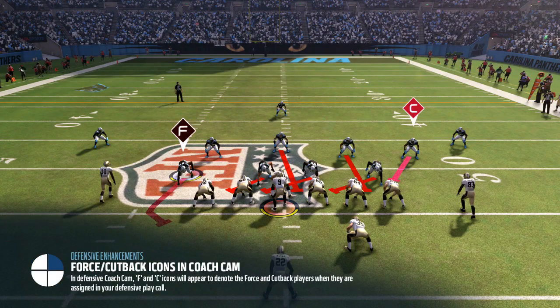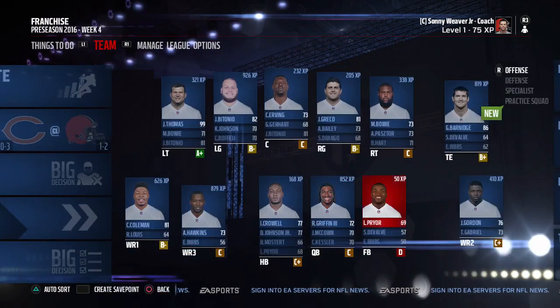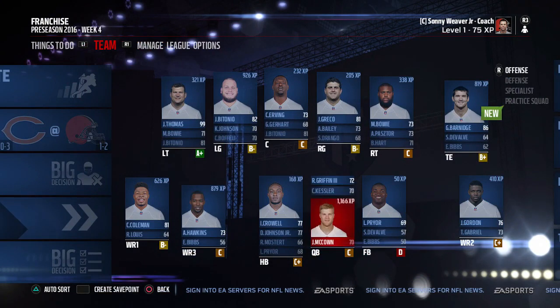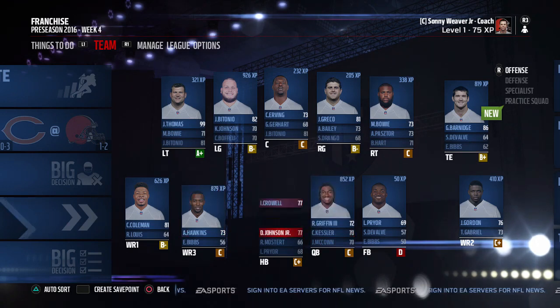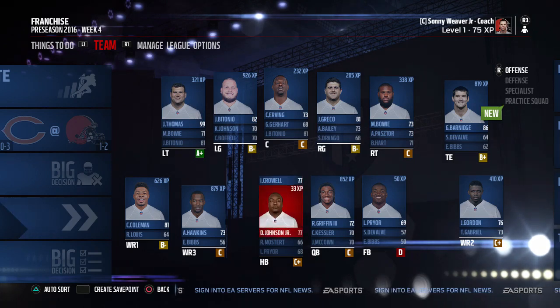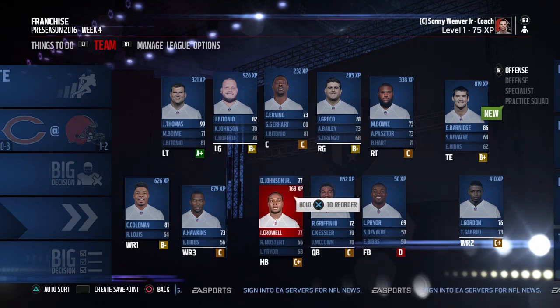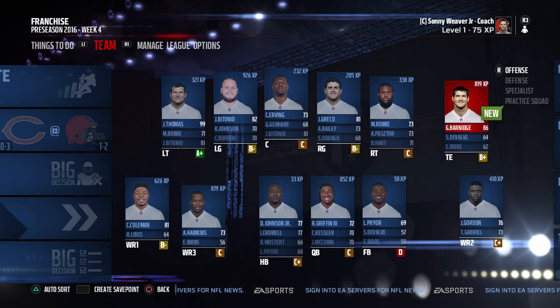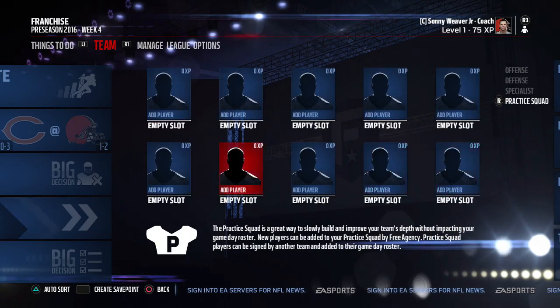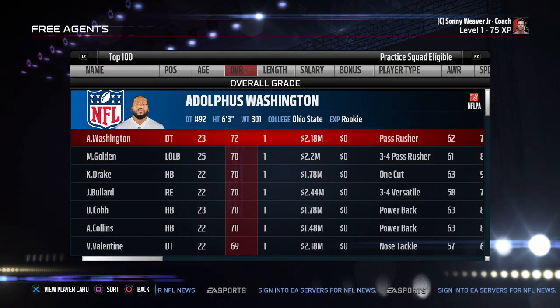Training is complete for week four — the final week of preseason. We start Kessler over RG3 since they're similar overalls and Kessler needs the XP. We start Duke Johnson and make Crowell the backup. We can also add players to the practice squad and need to look at defensive tackle options — that position needs the most help going into the regular season.